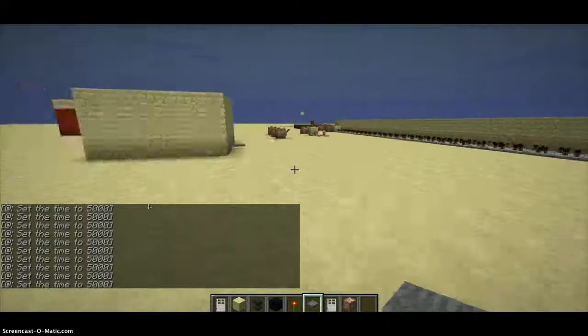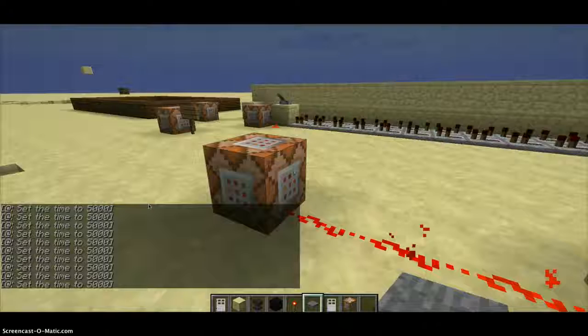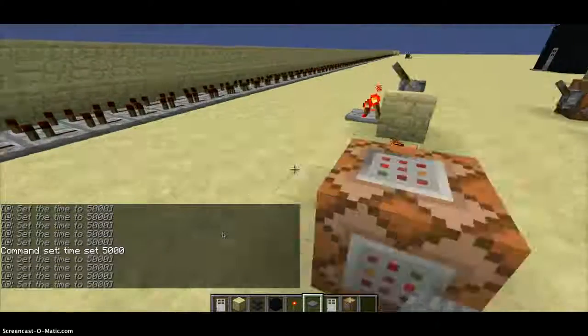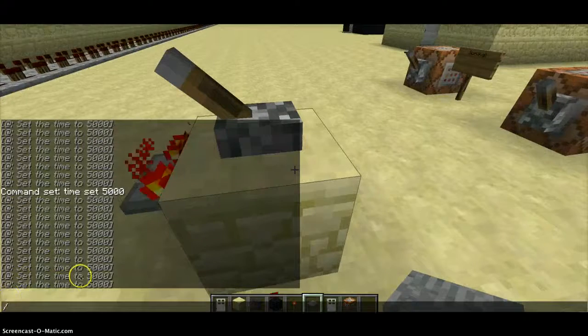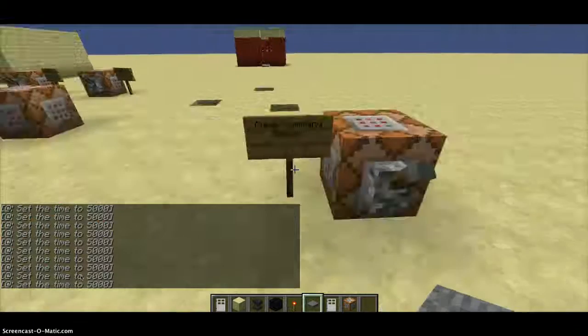Just like that. You might notice my whole text box is running because this command block is active. Also note — in the command block you don't have to type the slash; you only use slash if you're typing the command directly in chat.